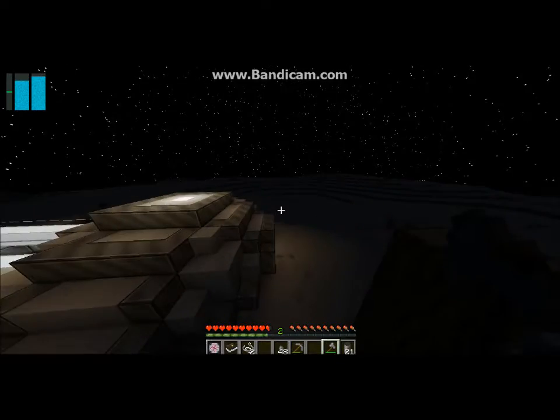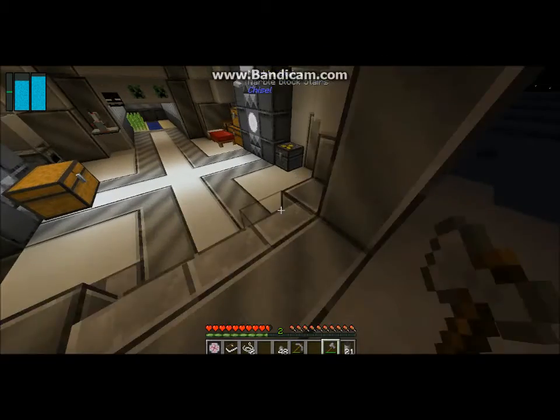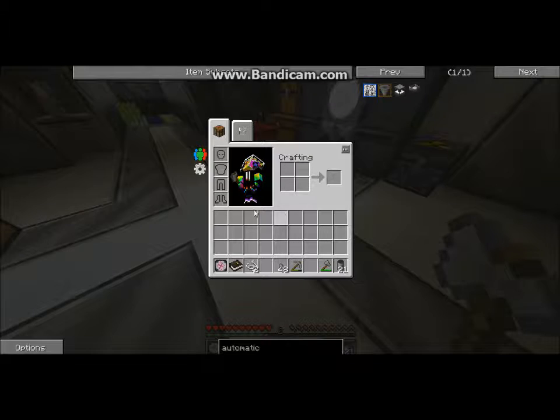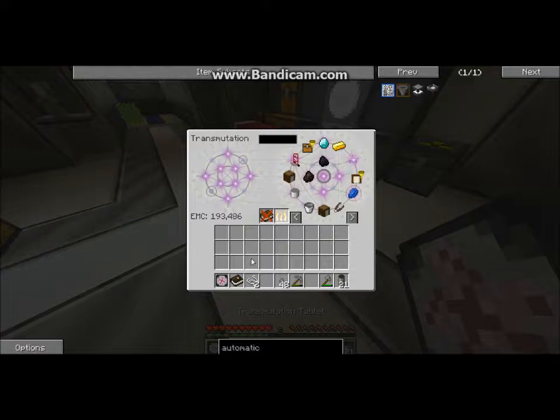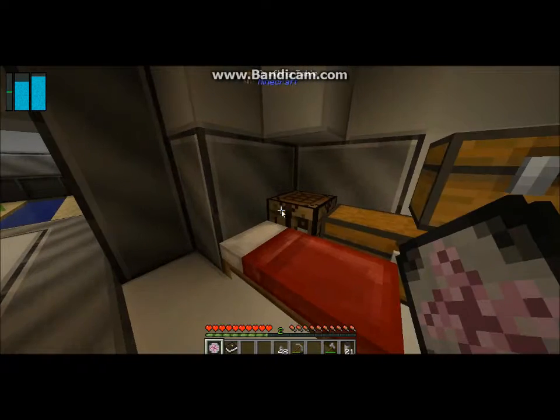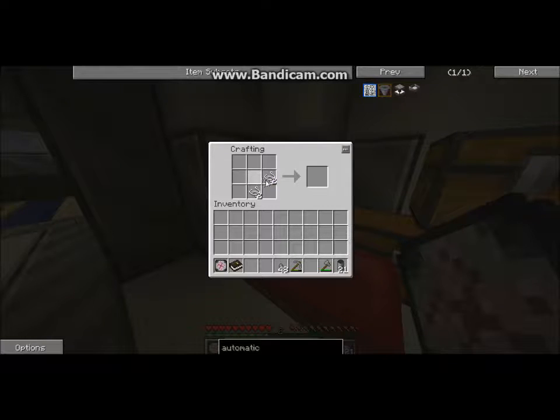Let's run over here. We'll get the circuit fabricator because that will be a very needed thing for later. So let's put our string in there and look up string — one, two, four. We'll stick that in the crafting table and make ourselves a piece of wool.